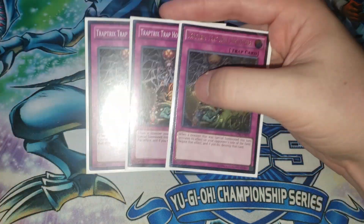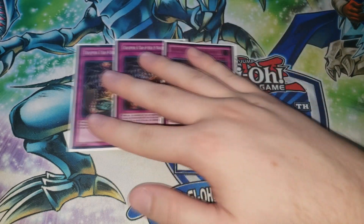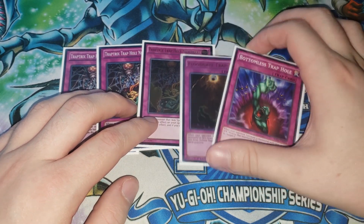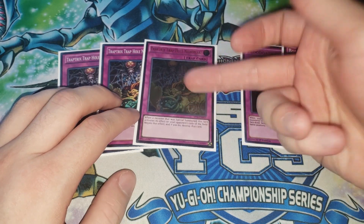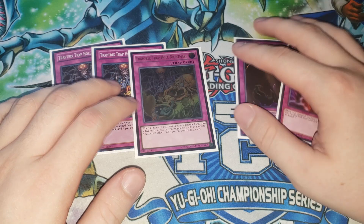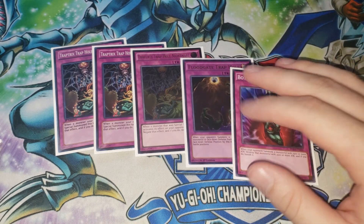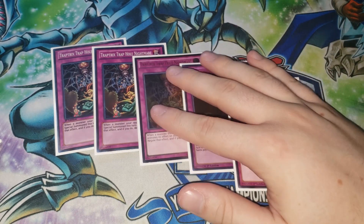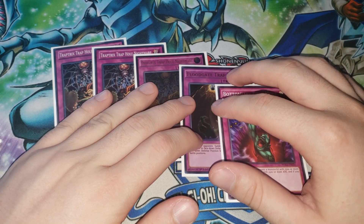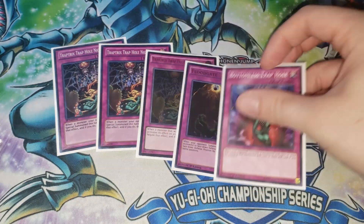For the Trap Hole cards, we are playing three copies of Trap Trick's Trap Hole Nightmare. This card is back and it is really, really good. The problem with a lot of Trap Hole cards — even the others I'm playing like one Floodgate and one Bottomless — is that they don't negate effects, and a lot of cards these days have on-summon effects that you really want to negate. This card is just like a searchable Strike in a lot of cases — it negates the effect, it blows up the monster. I played around with Chain Hole but it really wasn't that great. Trap Trick's Trap Hole Nightmare was testing really, really strong for me, so I like it a lot.